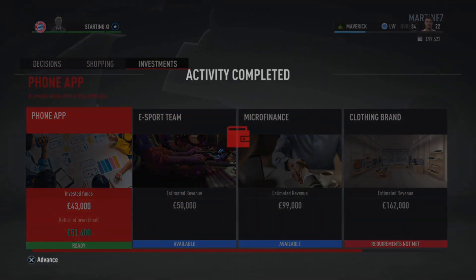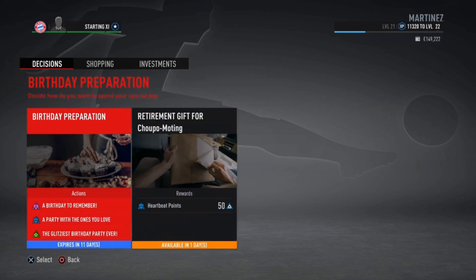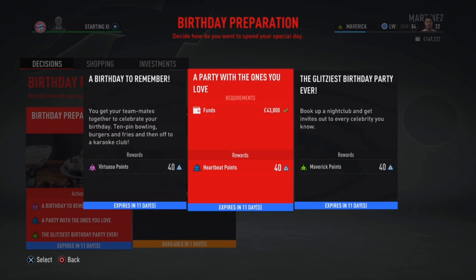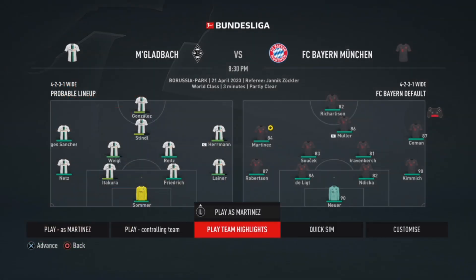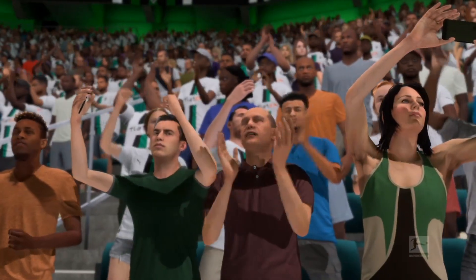We're getting our investment back from an app — we made a profit for once, put in 43,000 and got 41,600 back. It's Diego Martinez's birthday! Make sure in the comments you guys all wish him a happy birthday, and also hit that subscribe button, like this video and put on the notification bell because that is what Diego Martinez would want you to do.